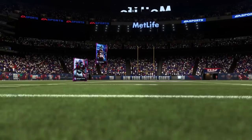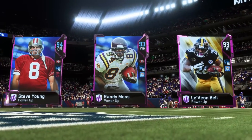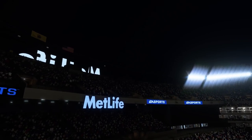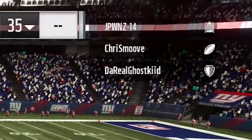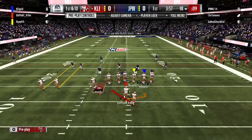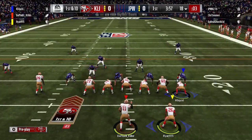Hey, what is going on guys? Clickwood here back again, bringing you guys another Madden 19 Ultimate Team Mutt Squads video. Today guys, we got matched up against one of the biggest icons in all of sports gaming history. You saw the team there, stacked with legends, and we are playing a legend. That's right folks — Chris Smoove. Yes, that is the real Chris Smoove. His offense was loaded up there in that loading screen.